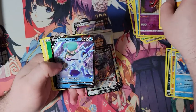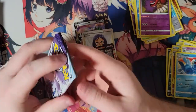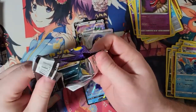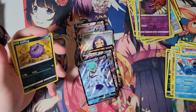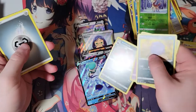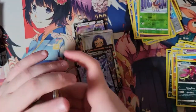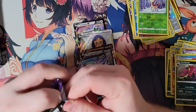There's our next hit — Ice Rider. I take that back: technically, we have opened Chilling Rain on this channel. It was only a few packs though, from a variety pack opening, because I do remember getting the Ice Rider Calyrex on the channel at one point.